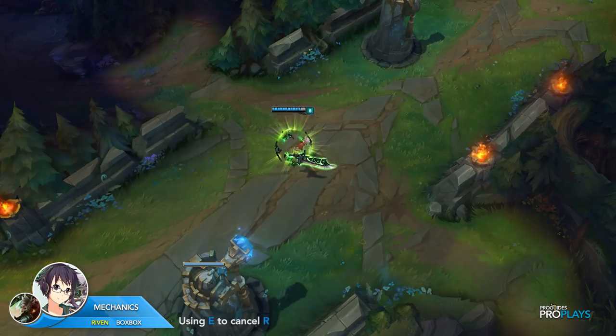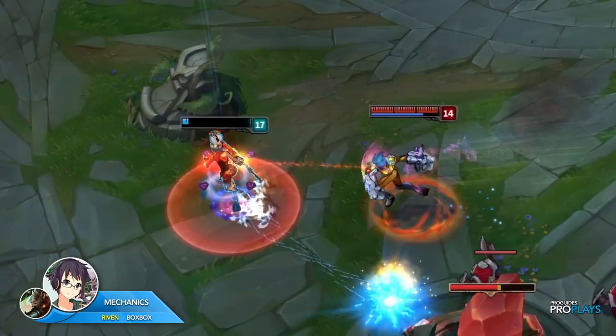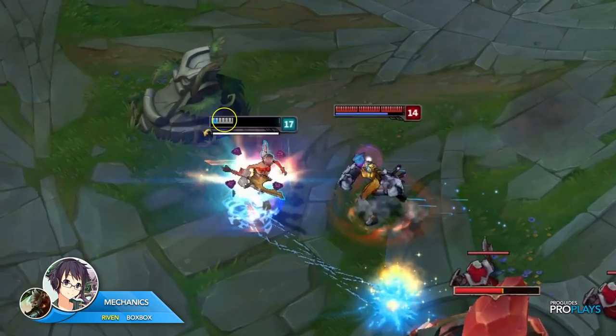If BoxBox just E'd the Vi ultimate and R'd afterward, Vi would easily be able to kill him because of the duration of the cast time for Riven's R.